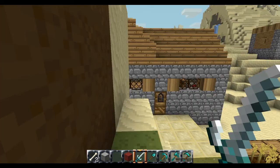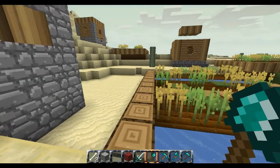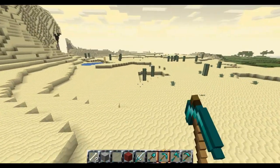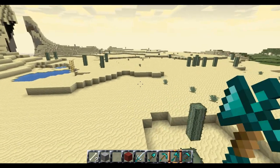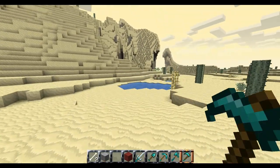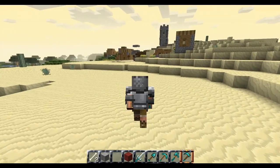The diamond sword looks a bit like a saber actually. The shovel is pretty much the normal one with highlights. The pickaxe — same deal. The axe has a little top piece on it which looks more realistic. The hoe looks like a Grim Reaper thing.